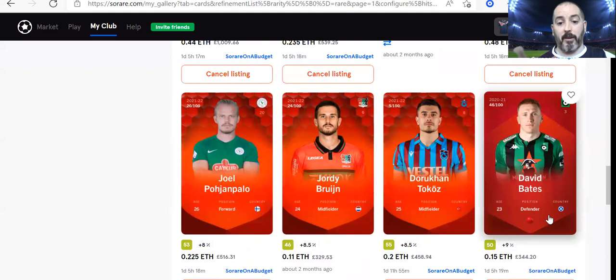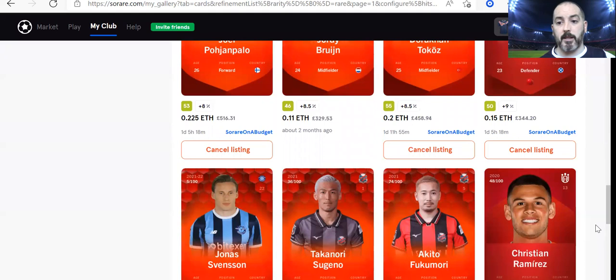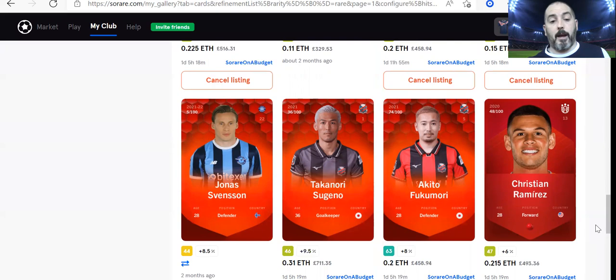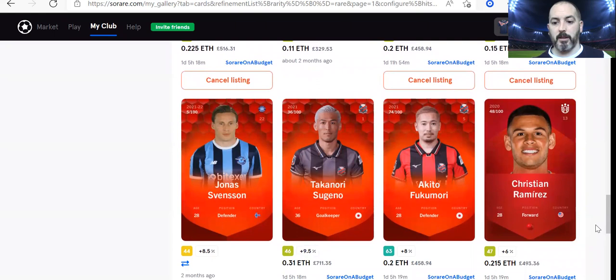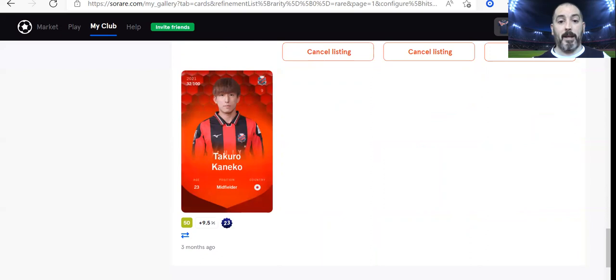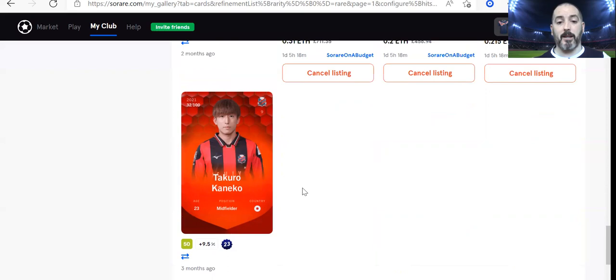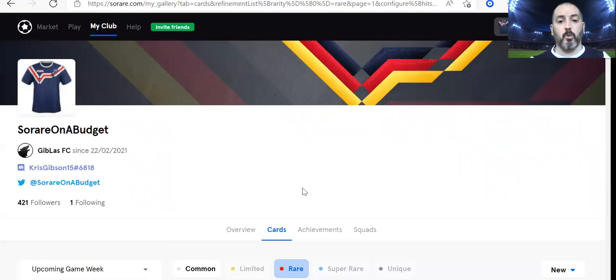Going down the squad, a few players not in the lineups — Bruin, Bates, and Christian Ramirez are three expensive and solid backups, plus Chapman. You're looking at three cards worth almost half an ETH between them. That might be something down the line that I look at — is it worth selling these down and trading them for cheaper ones to hopefully accumulate profits off those? It's not something I'm considering right now because my main aim is to start winning some cards instead of just looking at winning ETH, and that's why I've gone balls deep in buying some of these players.